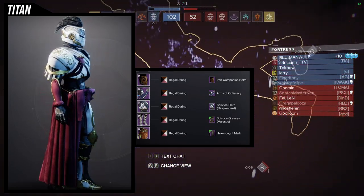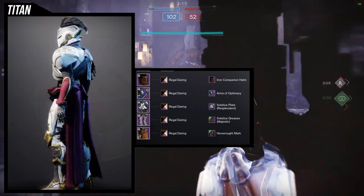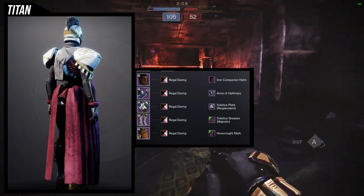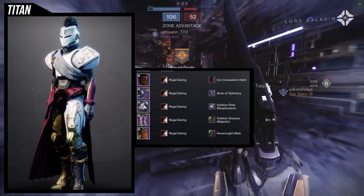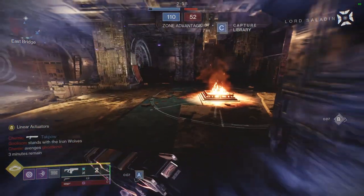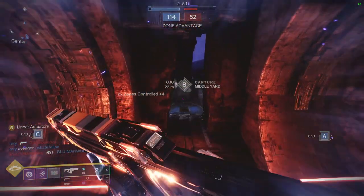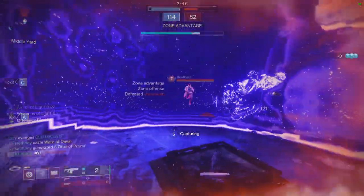I could probably switch out the helmet for something else, but I like that there are engravings on the shoulders, the helmet, the boots — engravings everywhere — so I went with the helmet for that reason. Granted it's more Iron Lord themed, but I don't really care too much about that. Overall I really like a lot of these sets — only one of them is okay, while the other three are really, really good in my opinion. Let me know what you guys think.